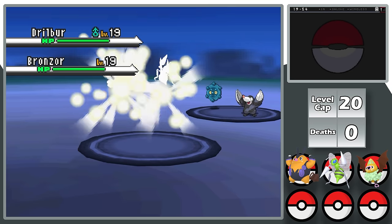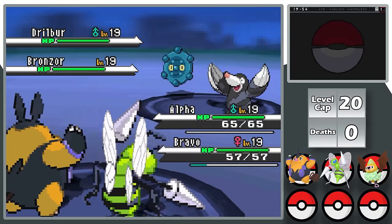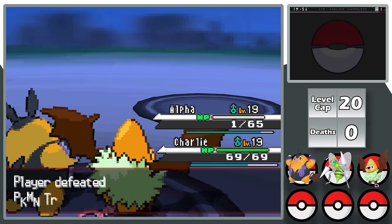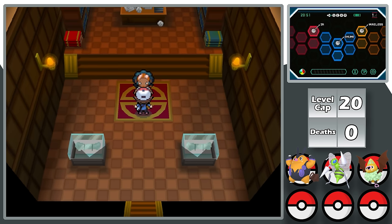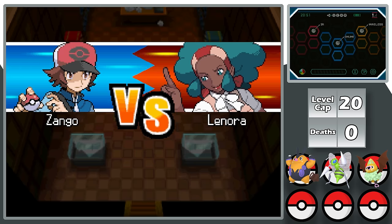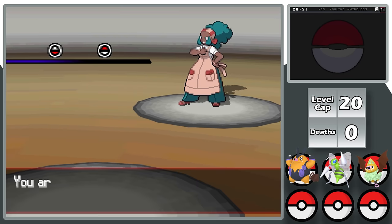In the next city I have a double battle against N, which goes quickly. Alpha gets brought down to 1 HP at one point, but we win. I then beat the gym trainers and EV train Charlie in Speed and Special Attack before challenging Lenora in my second gym battle.